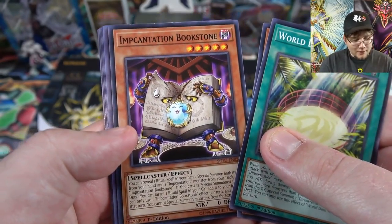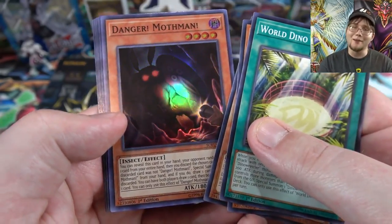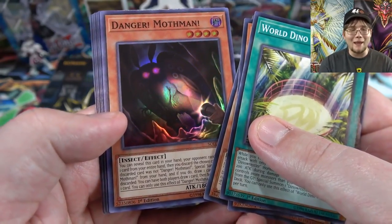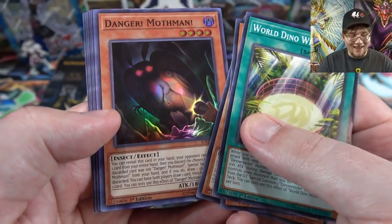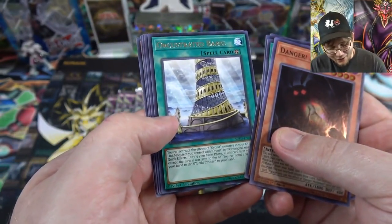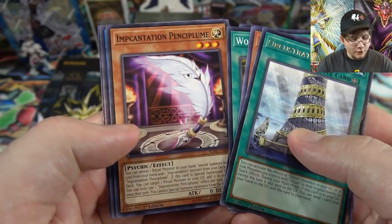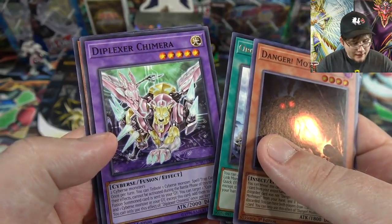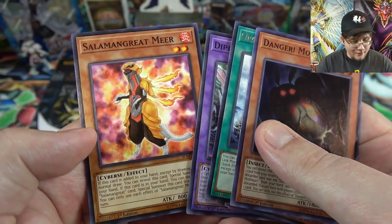Pack six: another World Wand, and both Incantation spells — Bookstone and Orchestrated Babel — both common I think. Then Danger Mothman! Konami definitely knew the memes were going on. I told a friend this was supposed to be in Savage Strike and they were like, no we have the memes, we gotta get this one out right now. They knew! Then Pencil Plume — I'll put her holo to the top — Crusadia Spatha, Diplexer Chimera which is one of the new fusions, and Salmon Great Mirror.